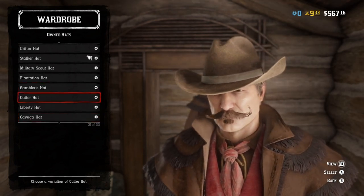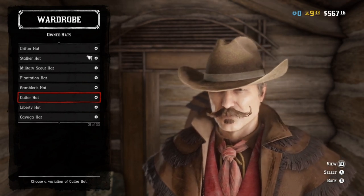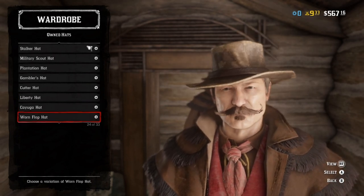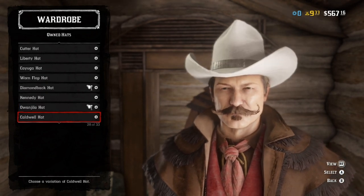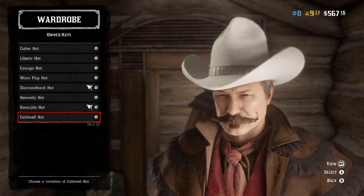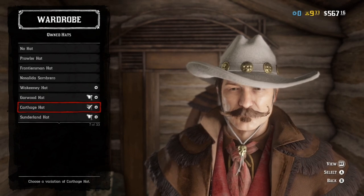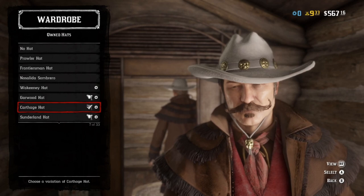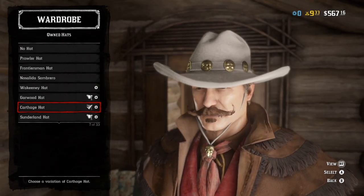Honestly, the Cutter hat, if it came in white, would be perfect — keep an eye out if you want to complete this outfit a little bit better, because if this thing pops up in a completely white version it'd be dead on. Same with the Cuyuga hat, it almost kind of fits. Diamondback could kind of work. Honestly, the Caldwell hat is about the only other one that fits if you don't want to buy an entire outfit. But if you already have it or bought it, honestly, the Carthage hat — I mostly like this because not only does it come in white, not only does it kind of fit the profile, but it also has the drawstring.